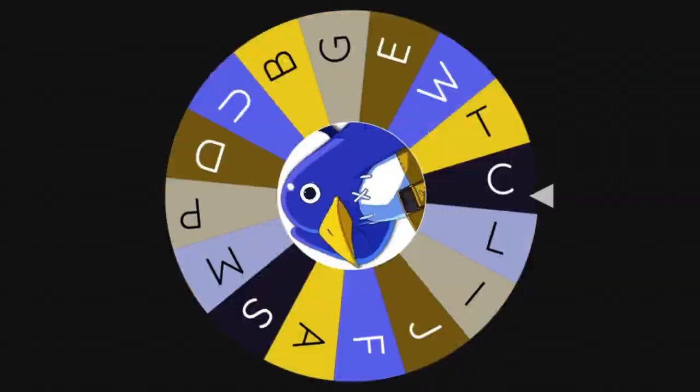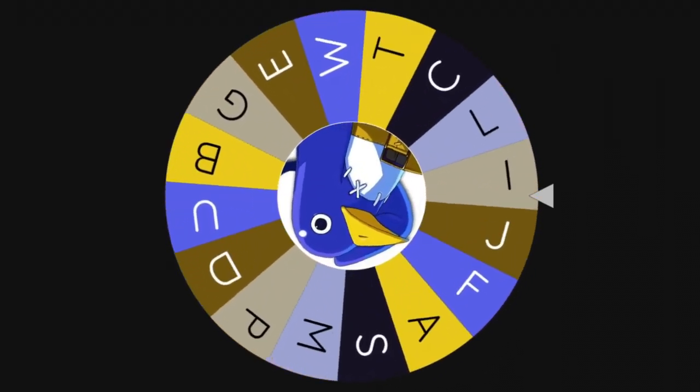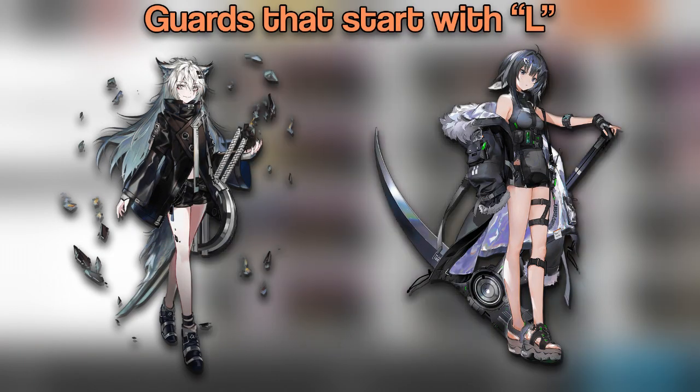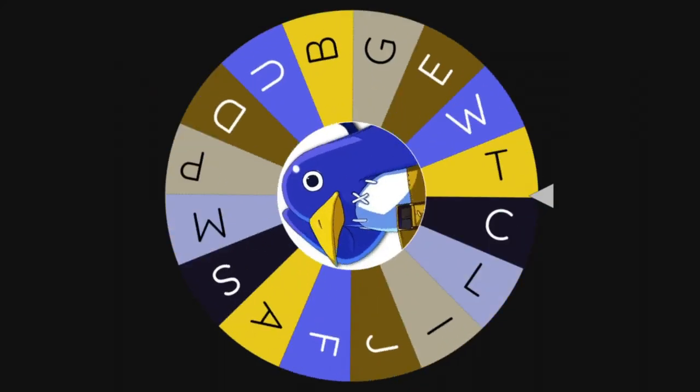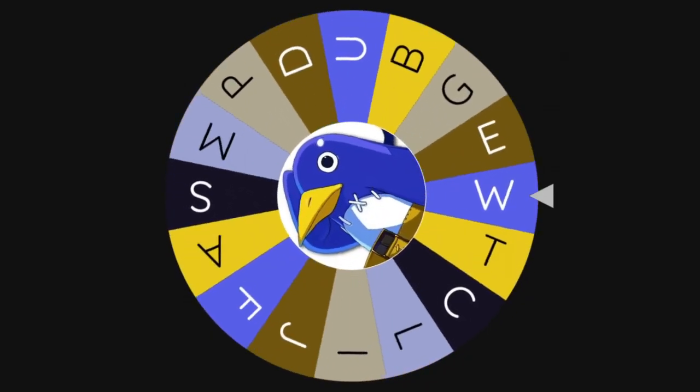Wheel, please cooperate with me — give me someone I can work with. No way, we're going to get L. I don't want L anymore. Oh, we don't even have enough hope to pick an L operator. That's kind of funny. Let's spin the wheel again. I probably should have taken out the letter L — it'd be funny if I got L again.